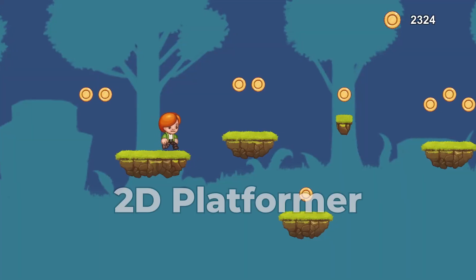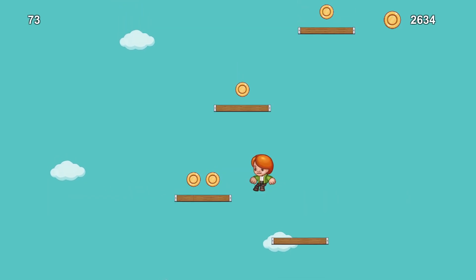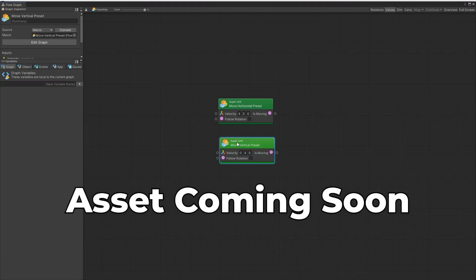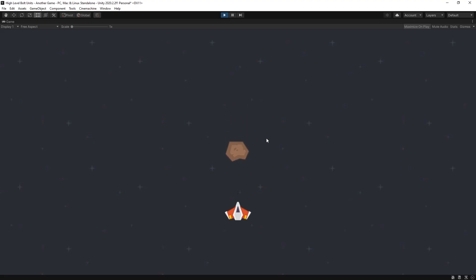In the last video I demonstrated how you can create these type of 2D games in Unity in what I called an easy mode. The idea behind the easy mode is basically using a collection of super units that help you out to make these type of games. So if you haven't seen the previous video, be sure to check it out because in that video I show how it works, and in this video I'm going to show you guys what I was doing for the past week.